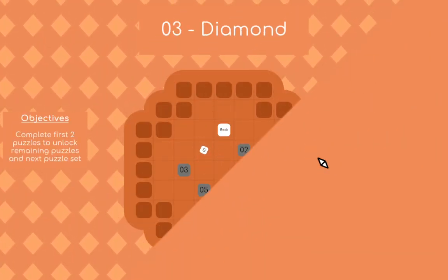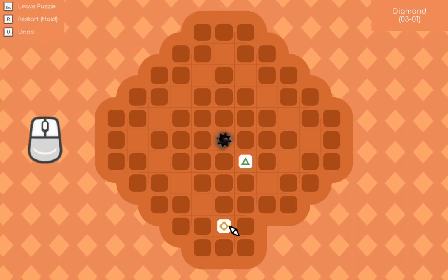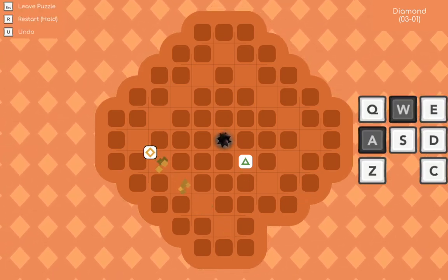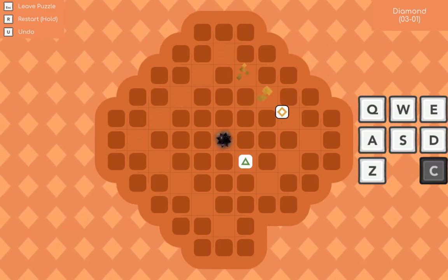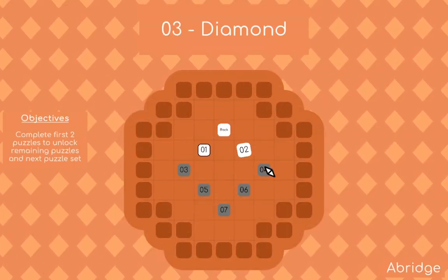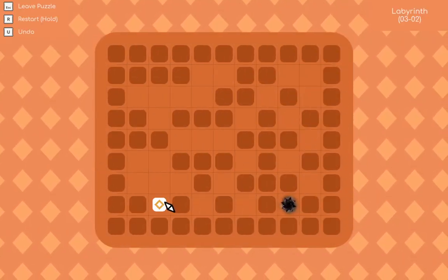All right, so a bridge. That's a third world. So this is a diamond, so there's like a diagonal theming, and this is the reason why Z is not undo — because it is using diagonal movement.